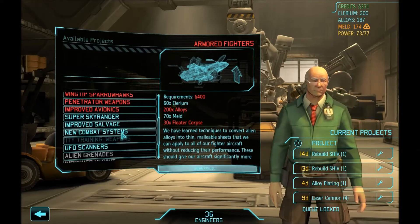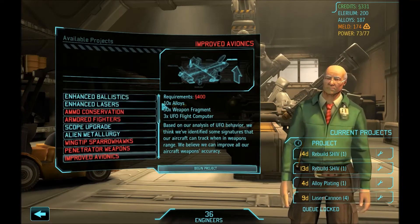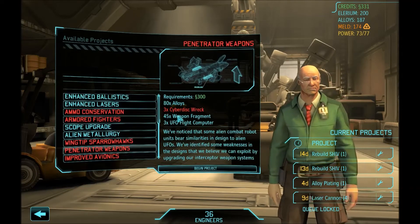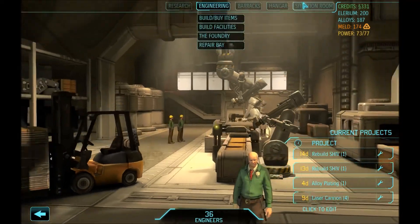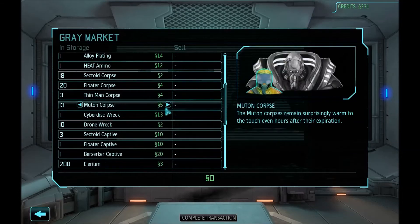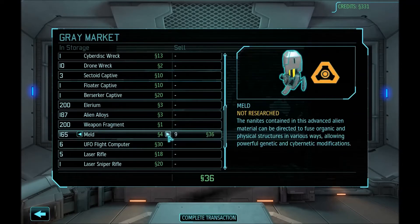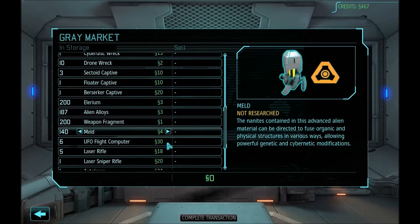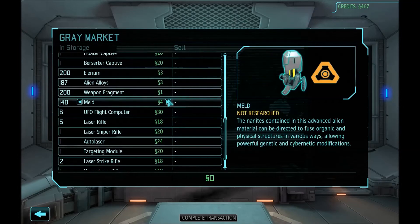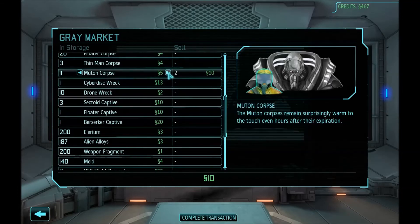Armored fighters I don't care about. But improved avionics are going to take 3 flight computers. Where is the penetrator weapons? You've got to be shitting me — so guess who's a moron. I guess we'll just get that 120 and finish that foundry project right now. I was saying to myself: when you start making the foundry projects, make sure that you leave yourselves three cyberdisc wrecks so that you can get improved avionics, because without the penetrator weapons you will suck. But oh well. We have 40 meld, 200 weapon fragments. I only left myself one cyberdisc wreck. I am not a smart man.